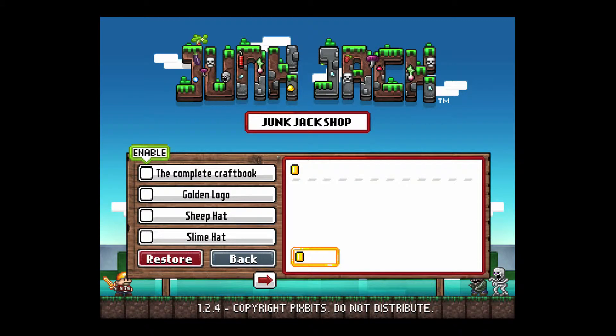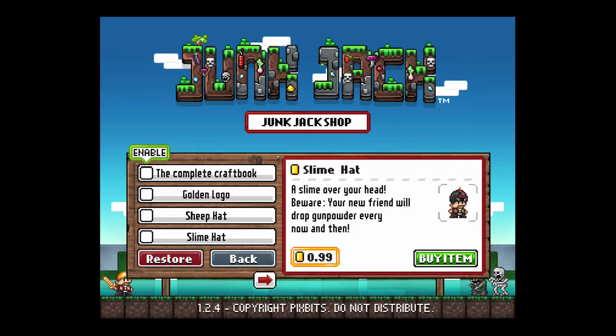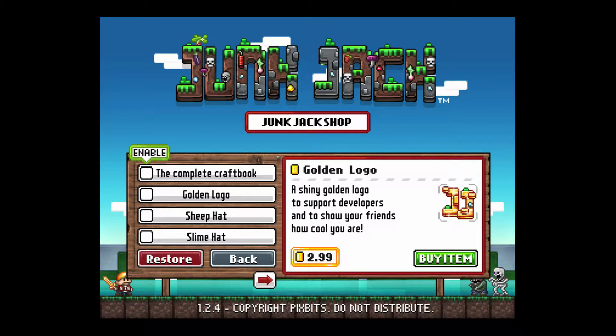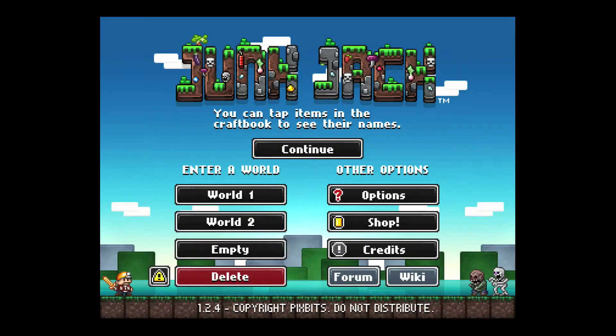There's the in-game store. The prices aren't bad — a lot of it is just aesthetic stuff, although some items like the slime hat drop gunpowder. The complete craft book is really the only truly useful purchase, because you don't have access to the craft book when you start the game, which is kind of annoying. You find recipes randomly by breaking blocks — the recipes are random, the blocks are random, and it's not a system I really like.